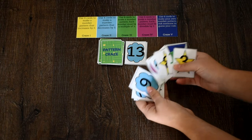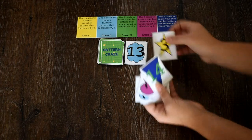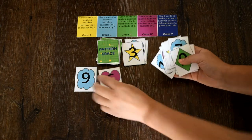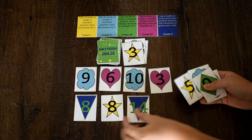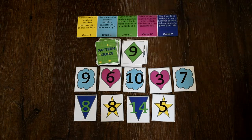Once a player lays down a craze, each player gets one more turn. Play continues to the left. On the last round, make one or two number or shape patterns of your choice. Each pattern must use at least four cards. Lay down the patterns even if you cannot make your craze — this way you can try to eliminate the number of cards left in your hand at the end of the round.